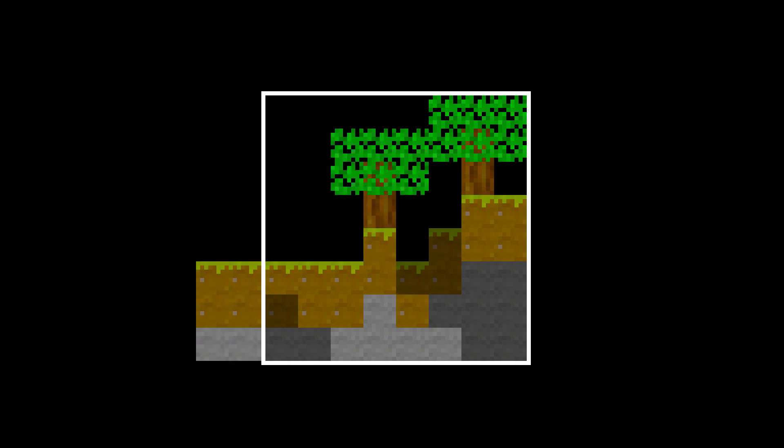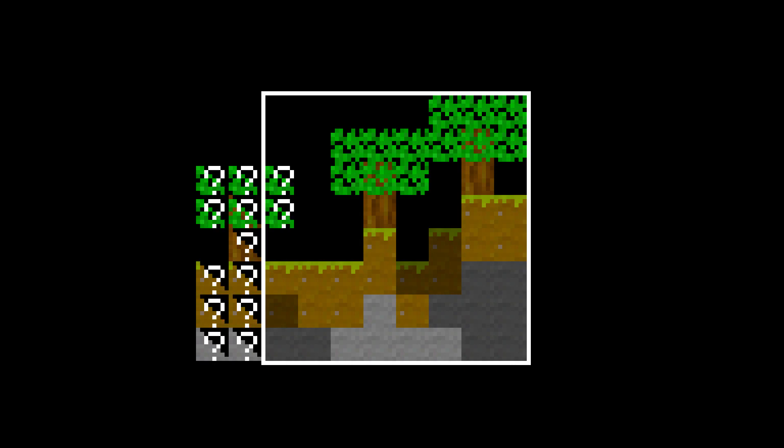Let's assume we want to generate a single chunk. We start by filling in the base terrain and carving out the caves. We can start placing some trees and so far it seems to be working. But what happens when a tree starts outside the given chunk? In that case we might still want to generate some leaves in this chunk, but we don't even know if the tree exists because we didn't generate caves there yet.